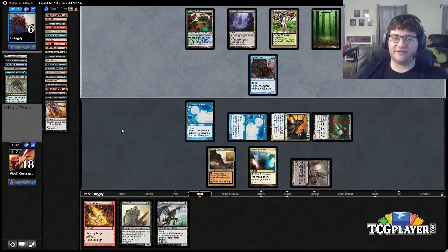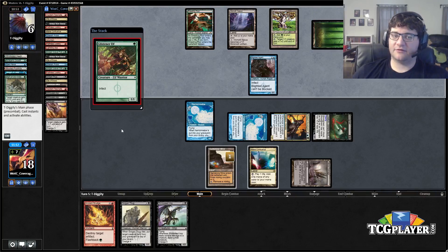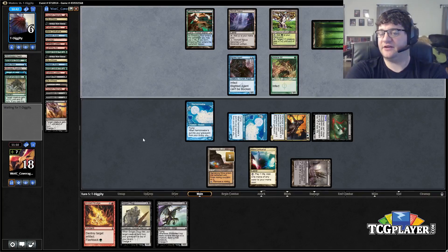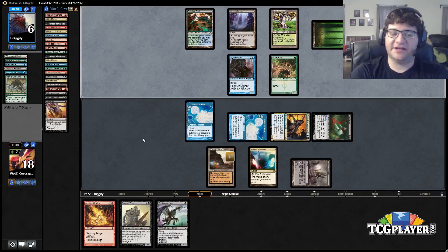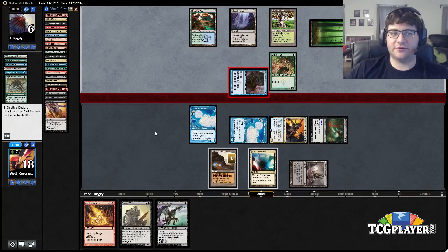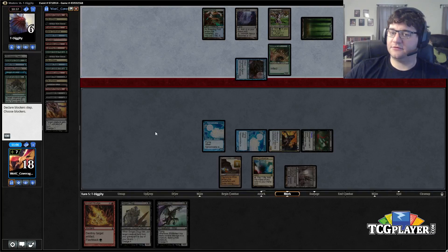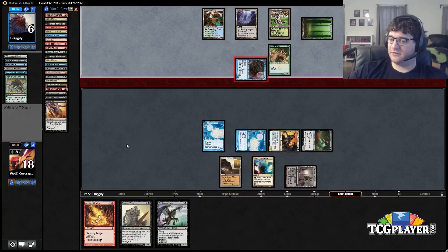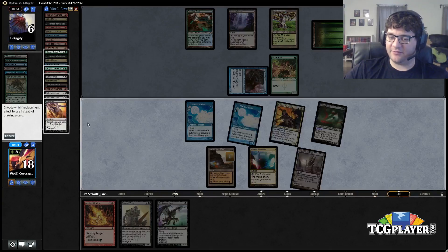He sideboarded last turn so I don't feel great about our position. Land or creatures are bad for him but creatures aren't even the worst. We'll dredge next turn hopefully hitting Narcomoebas. He drew a guy — let's see if he activates the Inkmoth. He doesn't. If he had gone forward and hit me to nine, next turn I couldn't hold up the Dark Blast as a way to prevent it. I think I probably punted this game, but we're not dead yet.